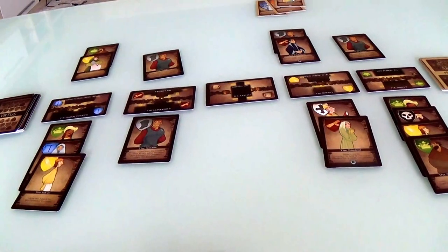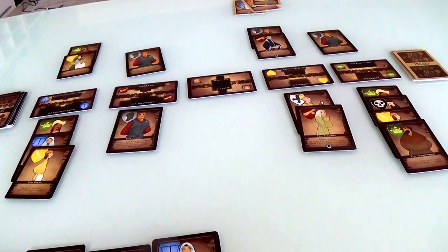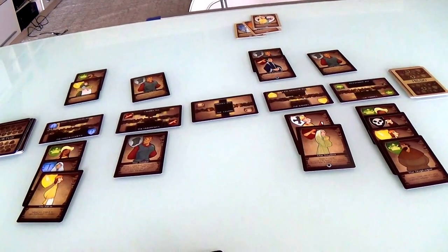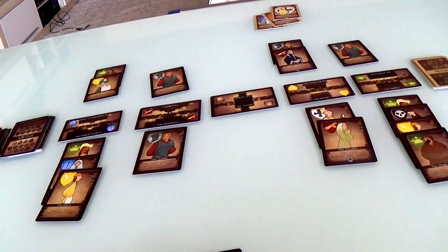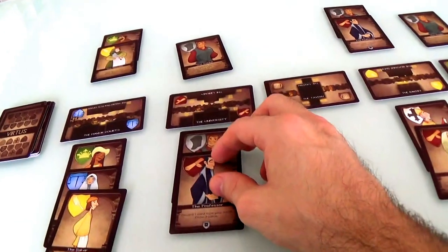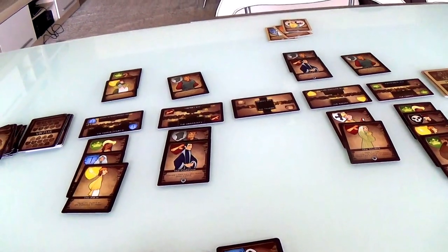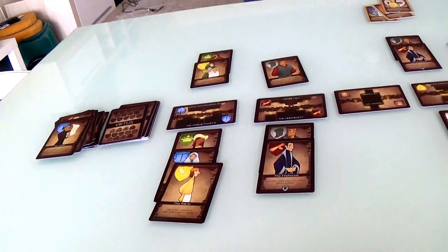Jen's turn. She's got a new mission. I see what she needs to do — that ain't easy. Jen is going to play another professor, which means she discards a card and draws two more cards, giving her an even bigger hand. She's going to discard a card and draw three cards, and her turn is over. There is nothing she can't do with her seven cards in her hand.